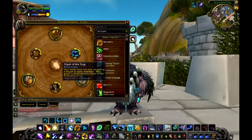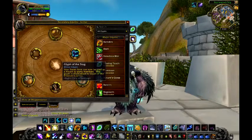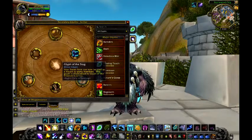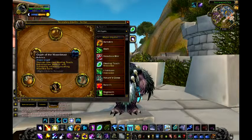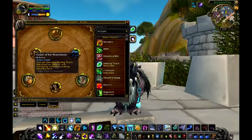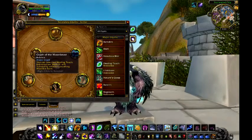Glyph of the Stag — you and a party member can now ride on the same mount, which is you. I thought that was fun. And the most important glyph I've seen in my life: Glyph of Moonbeast — you can now heal yourself while in Moonkin form instead of having to get out of Moonkin form and then get back into it.